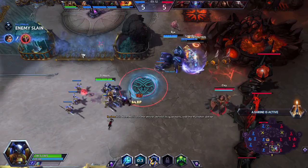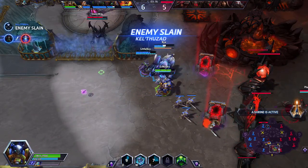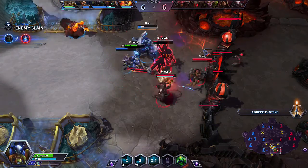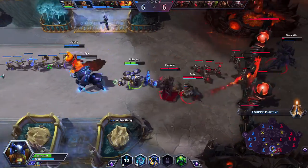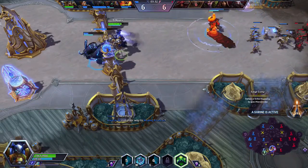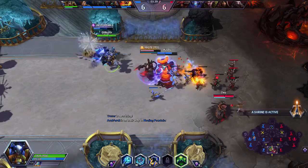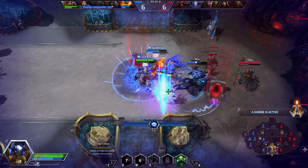I did notice that my Tracer and Abathur's teammates are really high level, so that's good to know. You can see it goes off a second time because Diablo was right there when I used it. He is so low, but all my stuff is on cooldown. I'll go to the Sippy Cup to get back some mana. I obviously don't have to worry about health when I'm Muradin, but I do have to worry about mana.